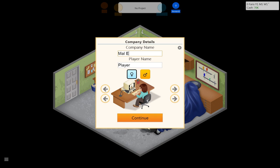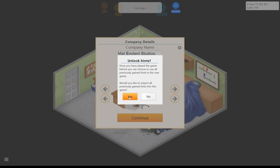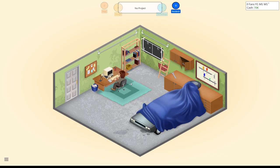Actually, let's be Mal-Evalent Studios. There you go. And then player name, you can probably guess. We'll go with that look there. Unlock hints from previous games? Yeah, sure. What the heck. Overwrite this game. All right.